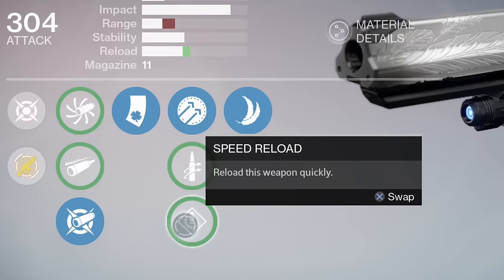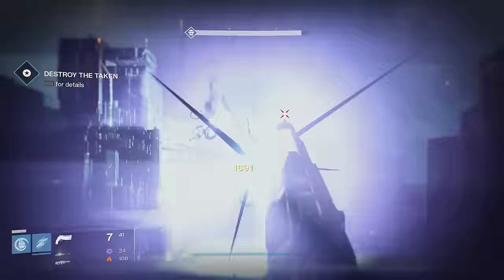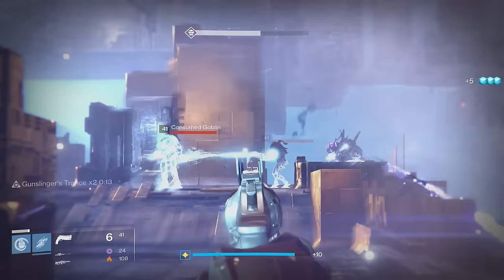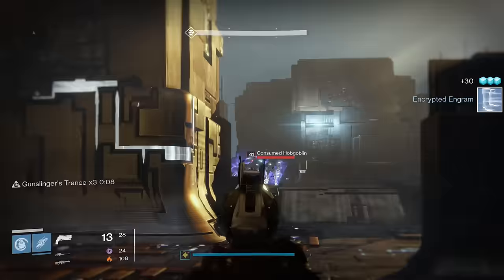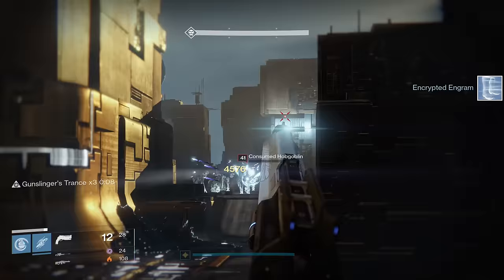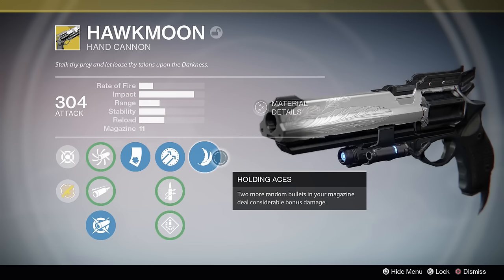For the stat mod perks, we have Hammerforged, Improved Range and Accuracy, Quickdraw, and finally Speed Reload. Sadly, due to all the changes hand cannons have received and the specific nerfs Hawkmoon has received, the only choice is Hammerforged. You absolutely need the increased range and accuracy from that perk for the weapon to function on the level you expect from a hand cannon. I would love to recommend Speed Reload since it does help a bunch with reload speed, but as it stands, the range on this gun has absolutely been neutered.